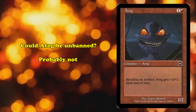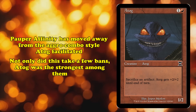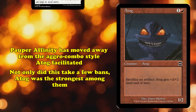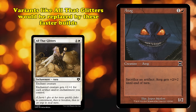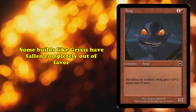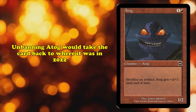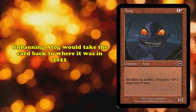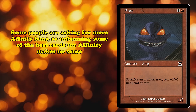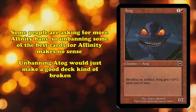Could Atog be unbanned? Probably not. Pauper Affinity has generally moved away from the aggressive combo piles that Atog helped facilitate. Not only has this taken multiple cards being banned to accomplish, Atog is undoubtedly the strongest of them. If Atog were to return, the All That Glitters variant of the decks would likely be pushed aside for decks closer in construction to those fast combo builds. Some builds of Affinity, like Grixis, have fallen out of favor lately, but with Atog back in the format, cards like Blood Fountain would see far more success than they do currently. Unbanning Atog would simply backslide the format right back where it was in 2022. There are some that argue Affinity could use more bans, so the idea of actually unbanning Atog anytime soon feels unrealistic. All bringing back Atog would do is give an already powerful deck the tools to also play a combo with the right hands.